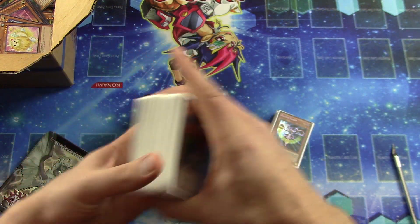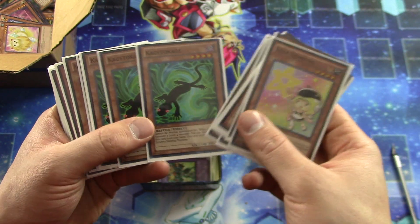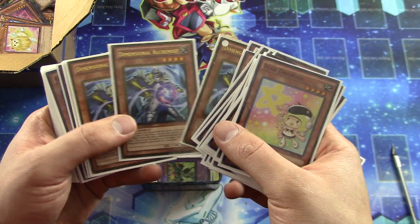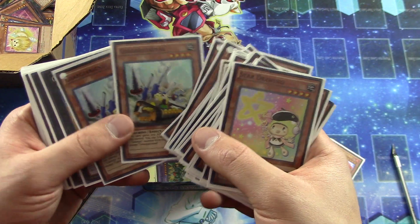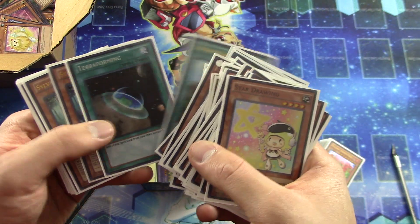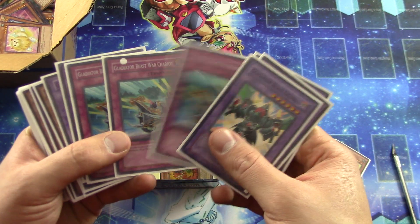Some Gladiator Beast cards coming up, working our way over. Tin Goldfish. Some Ultra Rare Cyber Dragons. Rescue Rabbit Seeker — that's really cool. Some more of the Gear Gear cards here: Gear Gear Armor, Gear Gear Arsenal. Some more of the Sylvan cards — the rest of the Sylvan deck it looks like. It's a very high rarity deck too, everything is foil pretty much. And you got the rest of the Gladiator Beast cards over here.